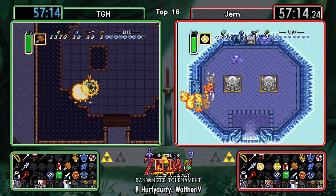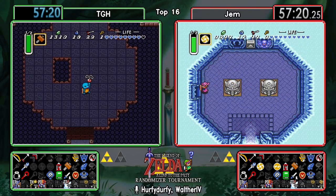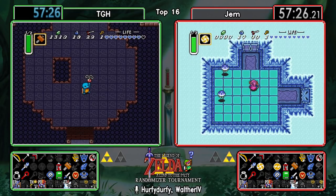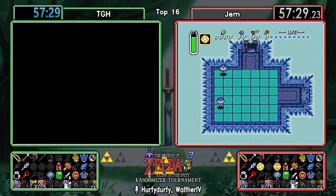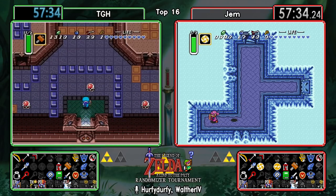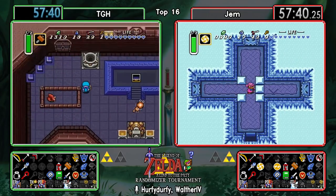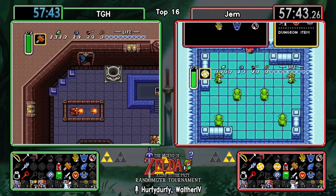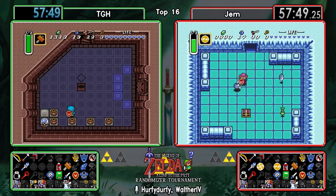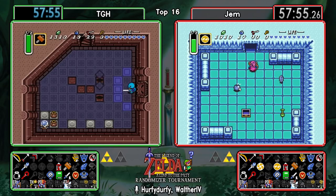Mothula goes down pretty quickly there for TGH. Getting a small key though, so that means our last item is in the basement. The first item he found earlier was 50 rupees. Do you take that time to go through that tile room? It looks like TGH is saying yes. I don't really blame him - it's a little bit of a time investment, but you don't want to leave that one item that comes back an hour later when you've checked everything else. You don't want to isolate items, especially not up on Death Mountain where it takes a while to get back.